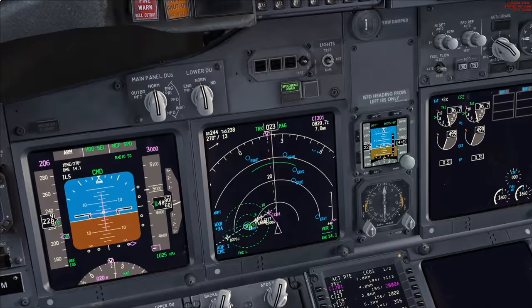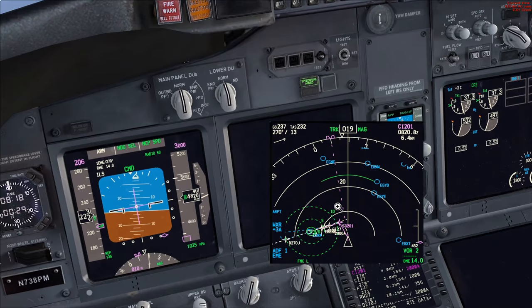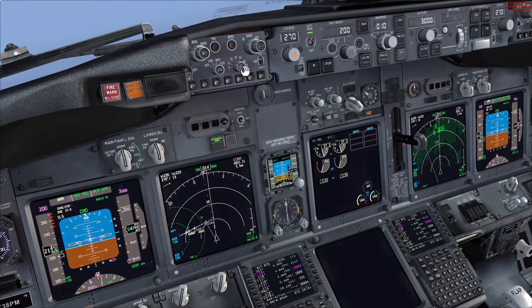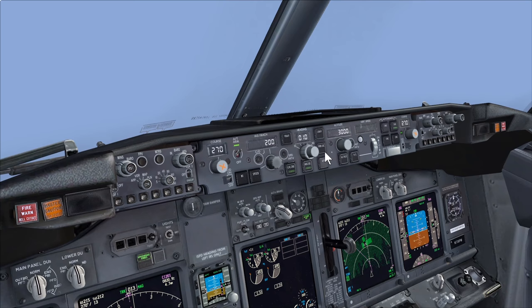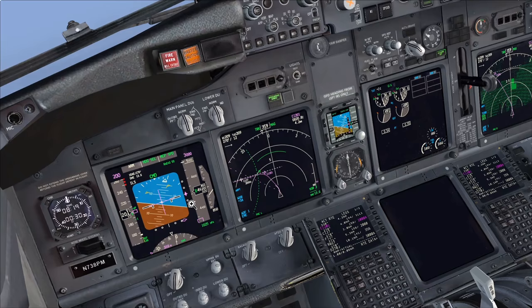We'll do a slight heading adjustment - told to turn left heading 010 degrees. We can now think about selecting flap 1 as we approach flap-up speed. I'll bump speed back to about 200 knots because we need to start thinking about slowing down. Giving ourselves a final intercept heading: turn left onto 310 degrees, on that heading we'll intercept the ILS approach. Now within 90 degrees the glide path comes alive - there it is. We're right on the glide path.